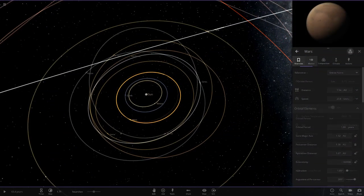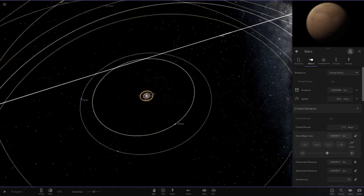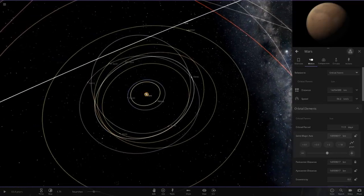Mars will get closer to the Sun — 0.1 Earth masses, so 0.1 AU. That's going to be interesting. Mars, you're going to get roasted.